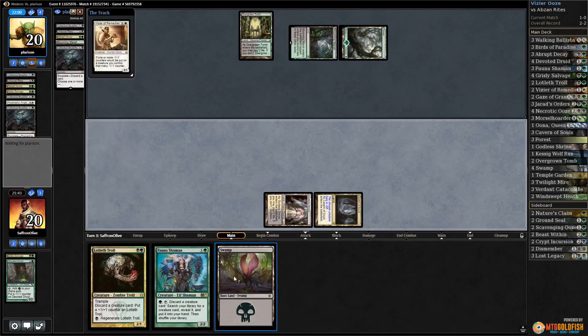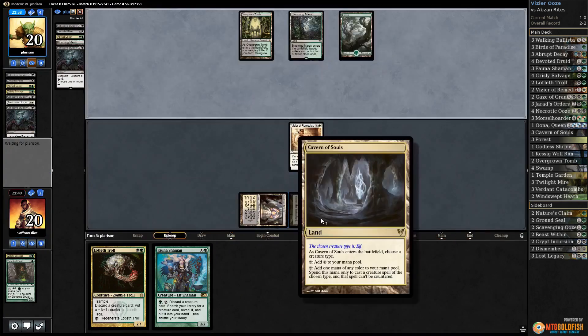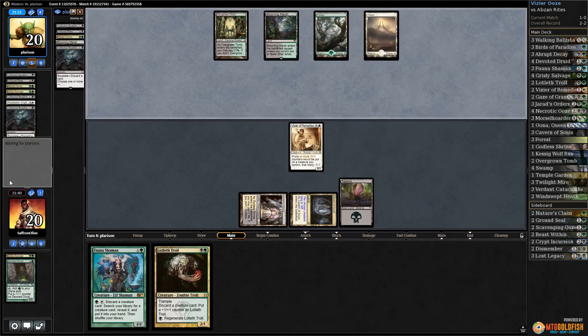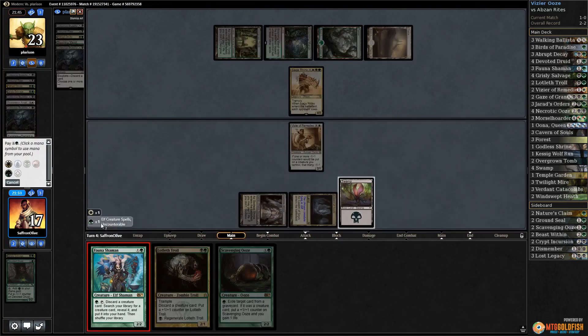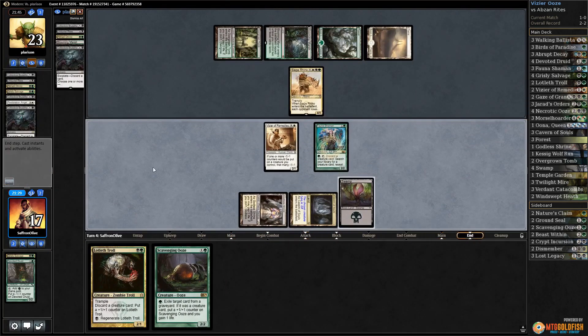Let's play Vizier of Remedies, play a Swamp, pass the turn. Cavern of Souls seems questionable — I'm sure it's good in counterspell matchups to force through our Ooze, but there's a Siege Rhino. Play Fauna Shaman — not liking our odds too much here, pass the turn.